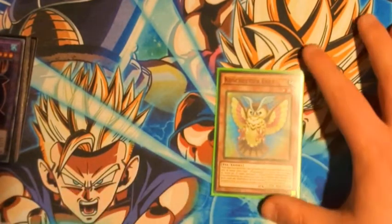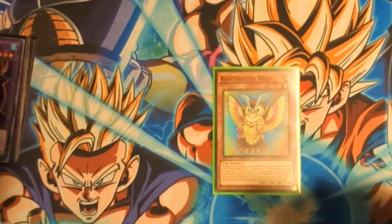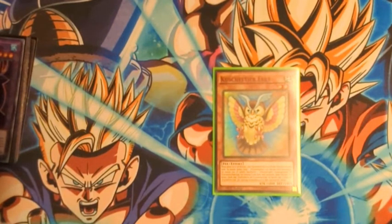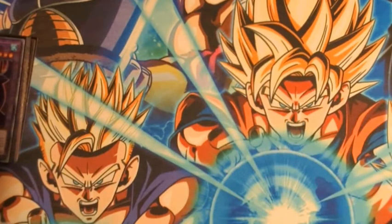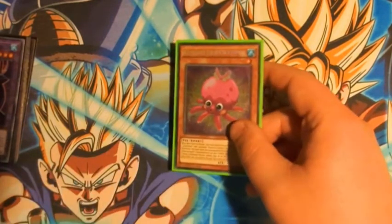One Fluffle Owl — this allows you to add Poly, and a lot of times you just summon this off of Repair if you really need to extend. You can also pay 500 LP to fuse and add Poly if you've already run out of Polys.